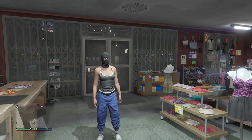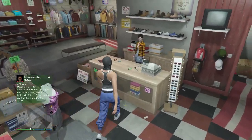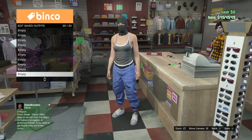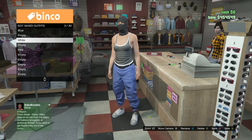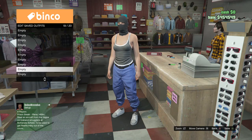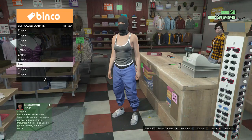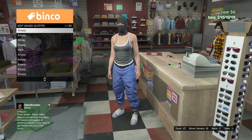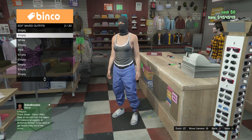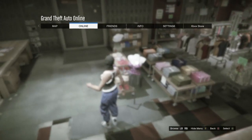Once you spawn back in, you should have the blue joggers. Save this outfit on a slot that's not in front of the white joggers. After you save it, delete the first outfit you made which should be the blue joggers. Now the second outfit should be the white joggers, so start up another crooked cop.